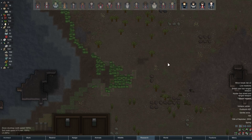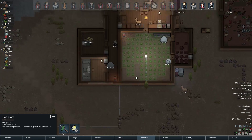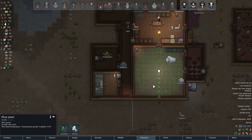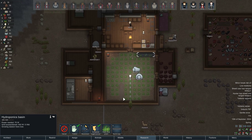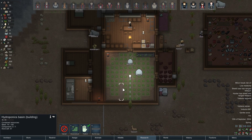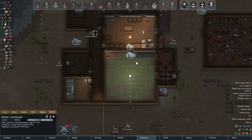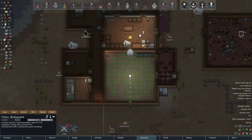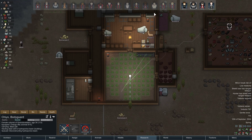We do have gentle snow right now, although it is above freezing. So we are still getting a little bit of growth on this rice, and it's almost 100%. So we should be getting some outdoor food, despite this crazy winter here. We have a hydroponic basin being built here. I wish they would disassemble this old one first. Meyer, what are you doing? Come here. Chiyo, hauling steel. And when you're done that, deconstruct the hydroponic basin.